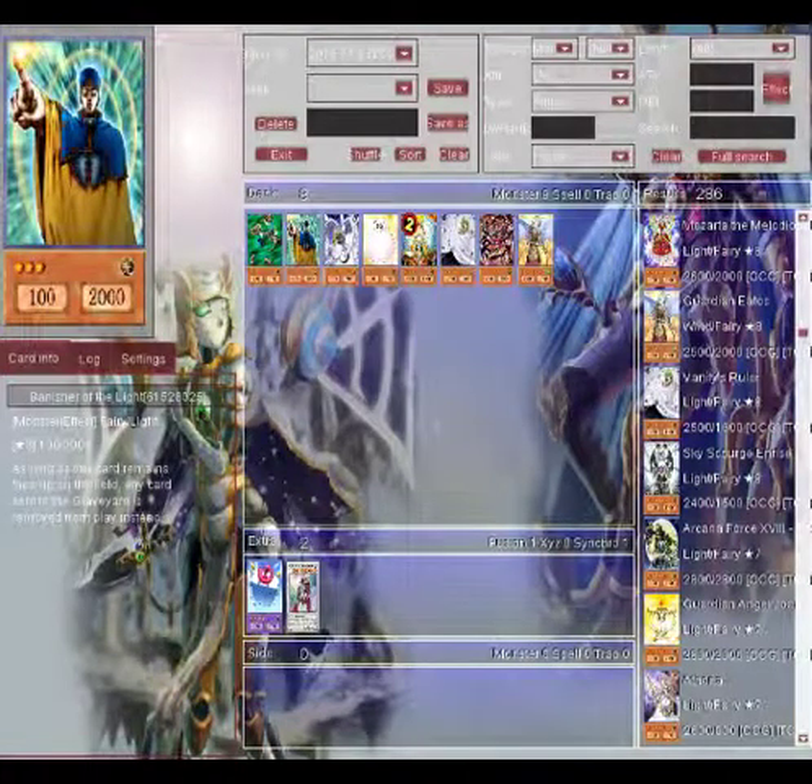Number nine: Banisher of the Light. If you guys remember why Macro Cosmos and Dimensional Fissure were set to one, Banisher of the Light was probably part of that combination. If you couldn't get Macro or Dimensional Fissure on the field right away, you played Banisher of the Light, because as long as this card is face-up on the field, any card sent to the graveyard is banished instead. That's why he's my number nine — he's part of an old combo I used to like.